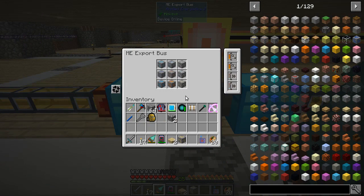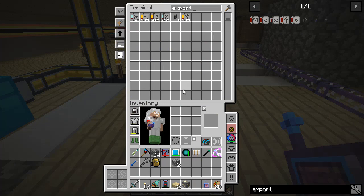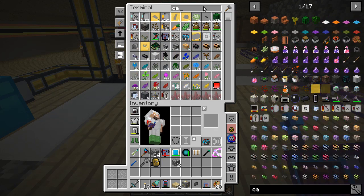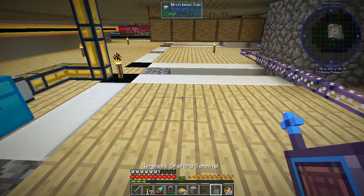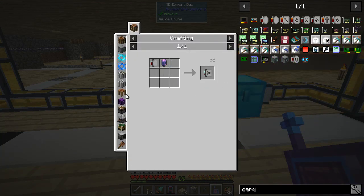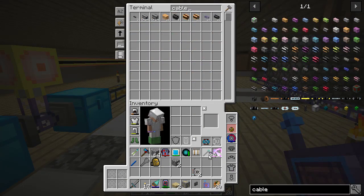So we want to add gold back to the system here. But as you can see, our export bus is full. So we're going to need another export bus — which we have many of. We'll get one of those. We're going to need a couple of acceleration cards. Let's just get two because that's all that's in this one. And I don't necessarily need gold to process any faster than the other metals process. Oh, and we're going to need some cables too.